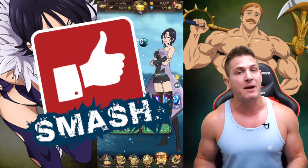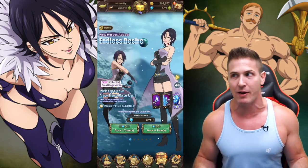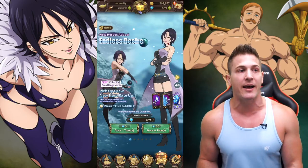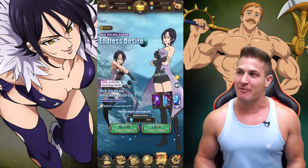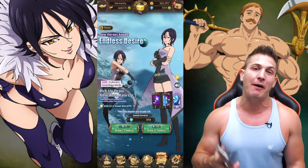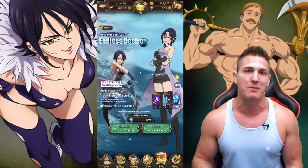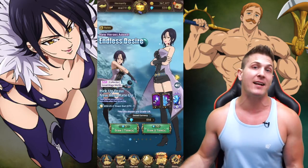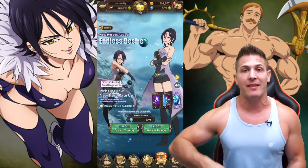I've been re-watching all of Seven Deadly Sins and I'm already up to season 2, halfway through it. Merlin obviously appears towards the end of season 1 and I'm like, yeah, I need to pull her. Just seeing and remembering how badass she is, I need to pull her. I would love to know how you guys are doing on Seven Deadly Sins — make sure you comment below, let me know if you hit the Merlin banner, if you pulled dupes, if you pulled just one copy, or if you managed to get her off a single summon.